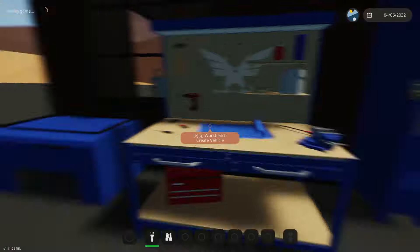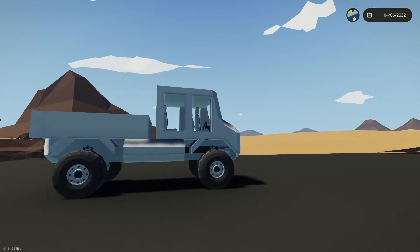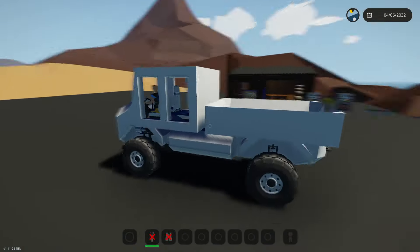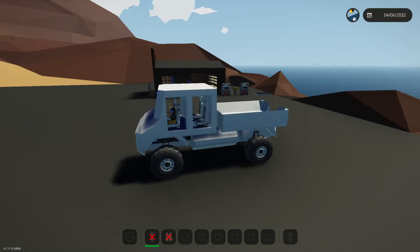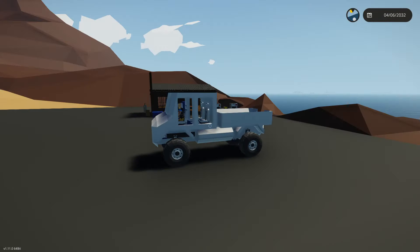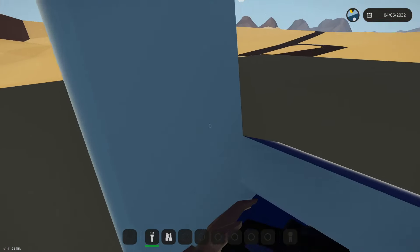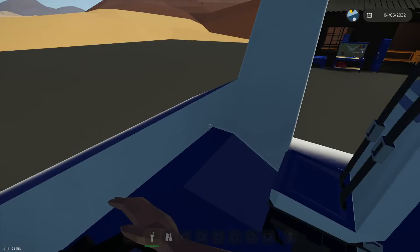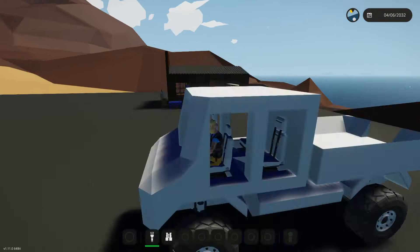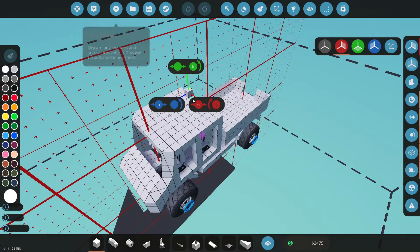That looks awesome, that looks really cool — I like it. Let's jump in and see what the view's like. That's pretty cool, I quite like that. It looks like a nice little four-wheel drive truck — a rescue truck. The pillar is kind of in our face a little bit, but we can still see where we're going so it will be just fine. Let's take it back to the workbench.